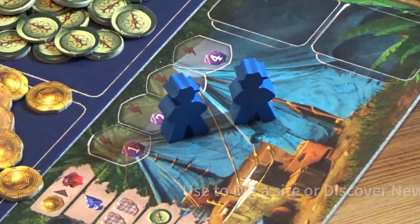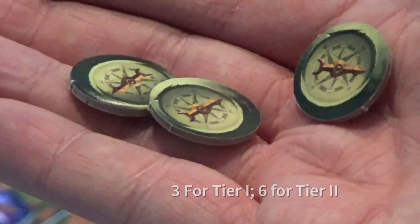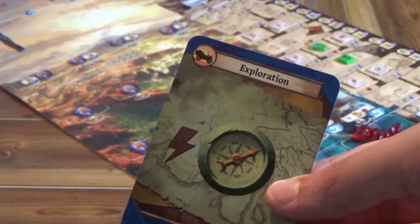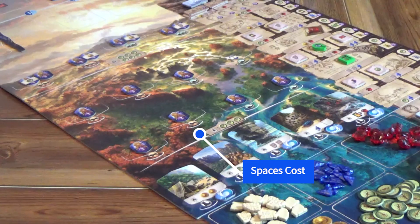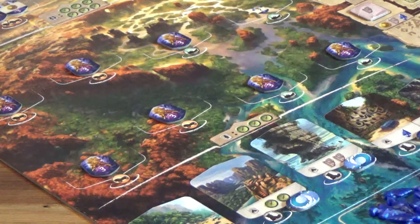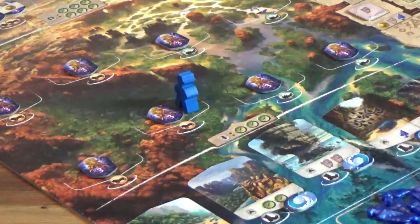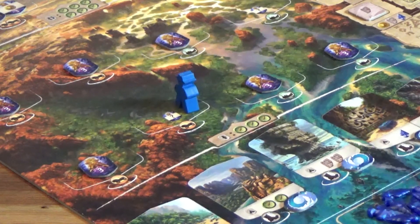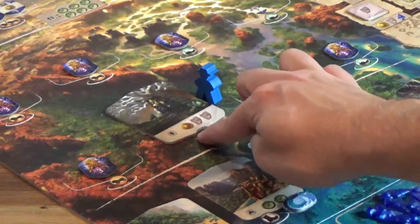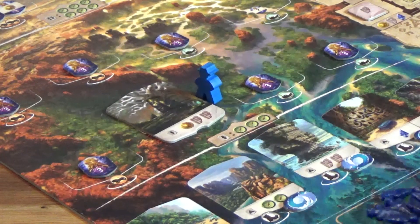Another way to obtain victory points is by digging and discovering new sites. So if I'm the blue player and I want to discover this site with the car on it, I simply must do the following: pay the three compasses and discard a card with the matching symbol in the top left hand corner. This card has a car and the space has a car. Once you've satisfied the prerequisites for digging at a new site, you may take one of your two pawns, place it on the site, take the three value idol, place a one value new site which would give me a coin and two tablets.